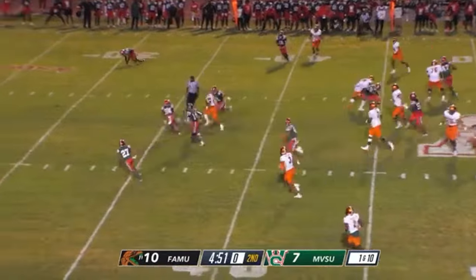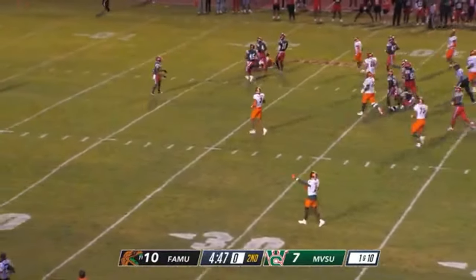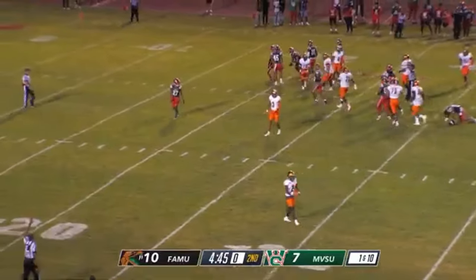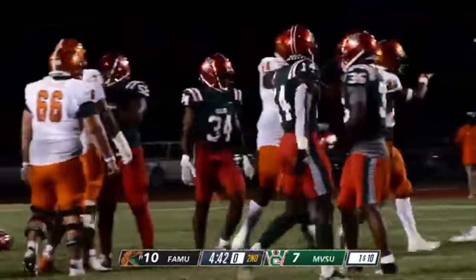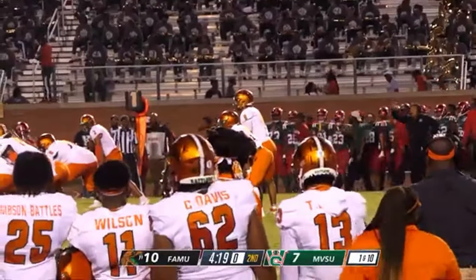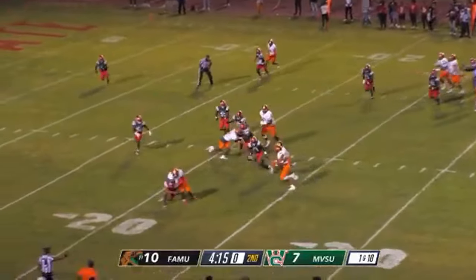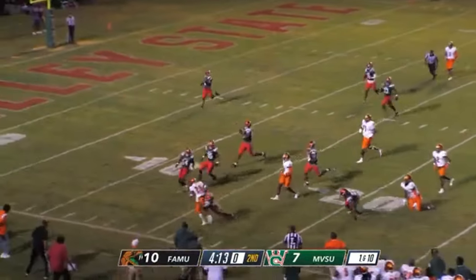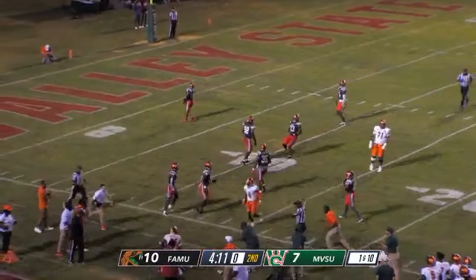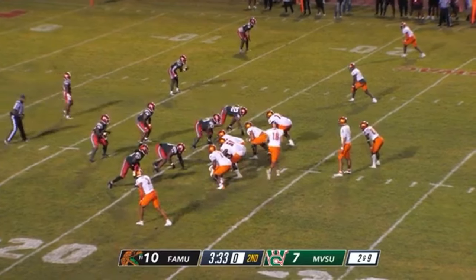That play would be a run up the middle, and he's still running. Have an injured Delta Devil on the field. The first down play would be a pass left before being brought down — second and nine Rattlers.